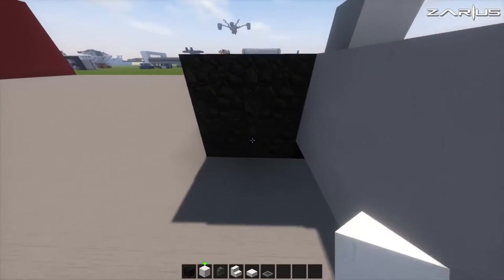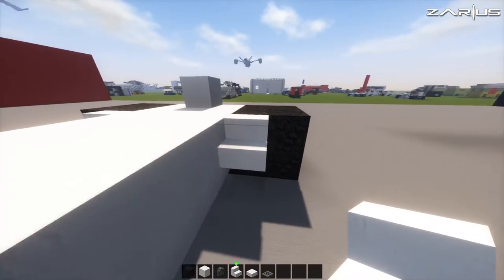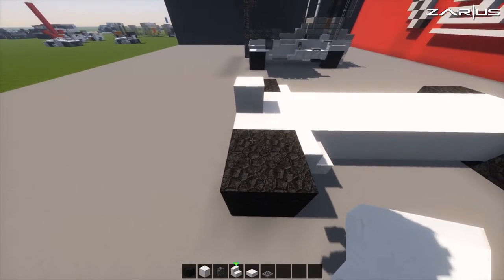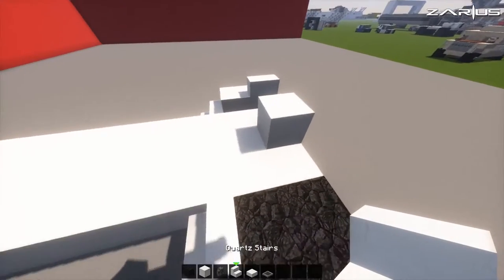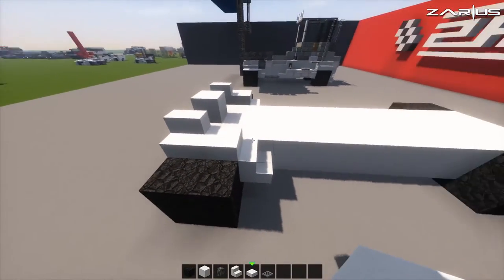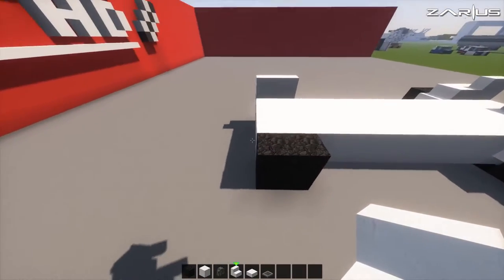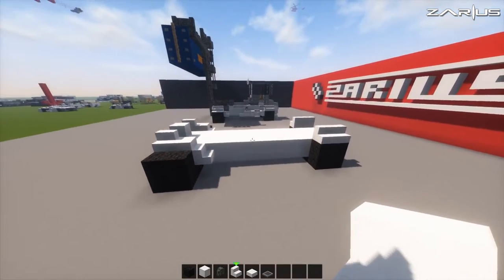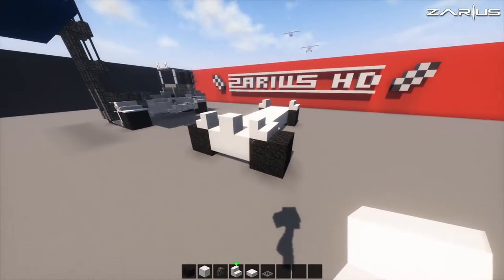Now from this point we're going to grab our quartz stairs and place one this way behind each tire — that's just going to symbolize the mud guard. From here we're going to grab one corner stair, place that here, and then a slab here. Corner stair on the front behind that slab. Beautiful on the back tires — stair and stair, stair and stair. I'm doing this in the walk flows version of the texture pack and it's looking pretty good.